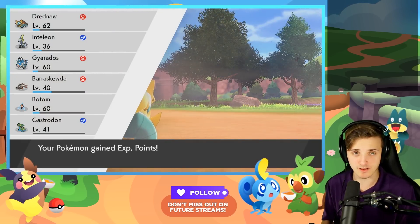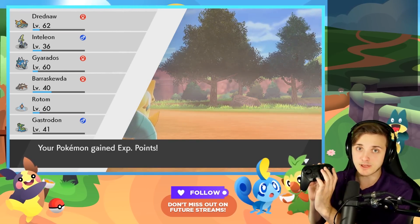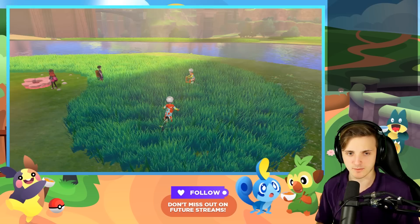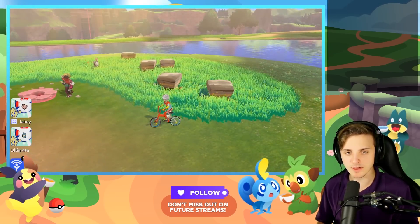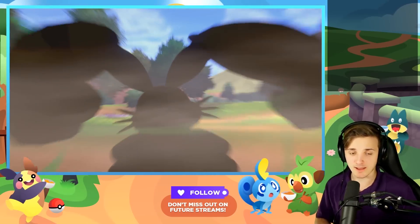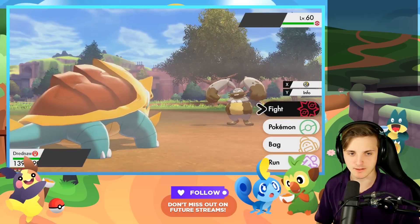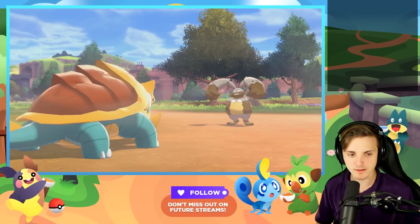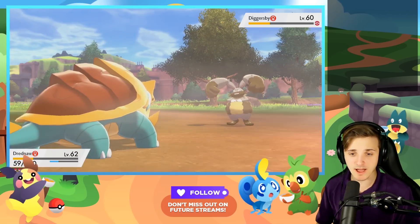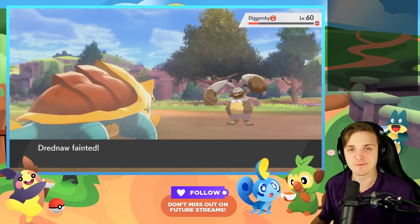This is actually a speed-running technique, but I'm going to teach it to you guys. If you want to mash through text in this game, the fastest way is to hold B and mash A. We're going to mash through this and get through it really quickly. As you encounter Pokemon and use moves, that will help a bit. Hold B and mash A to get through text quickly, especially for scrolling dialogue.